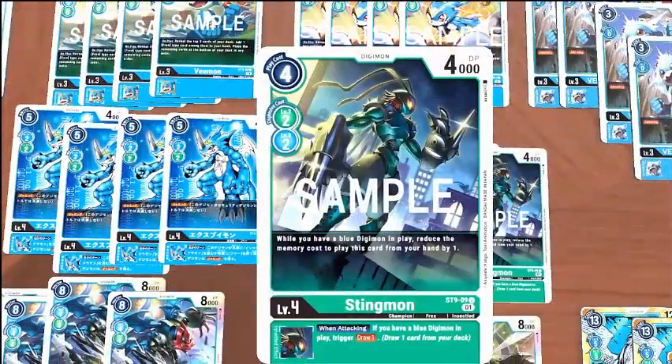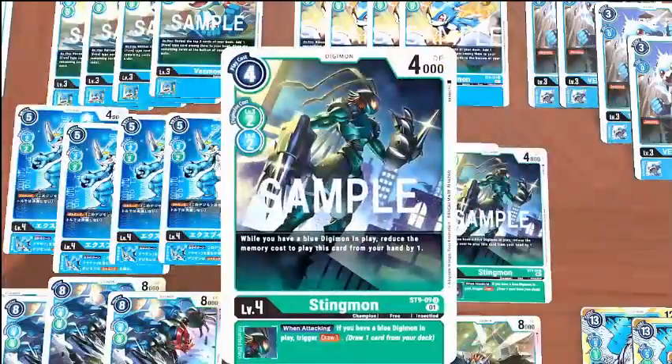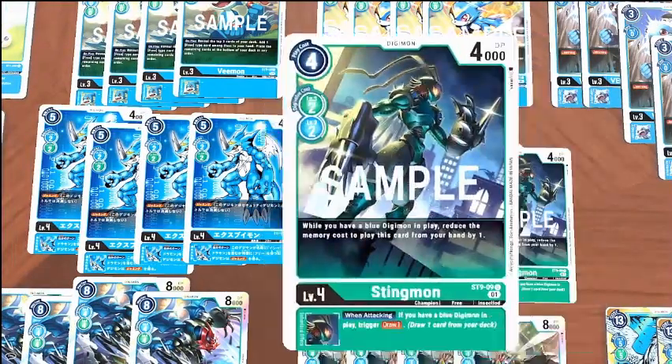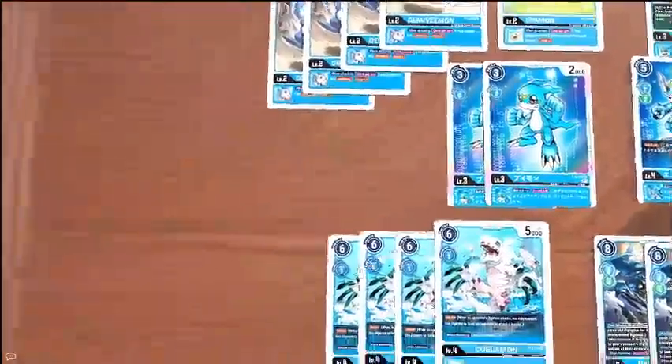We're running three copies of Stingmon. While you have a blue Digimon in play, you can reduce the memory cost to play this card from your hand by one, so it's a three-drop level four. It also has a when-attacking ability: if you have a blue Digimon in play, you get to draw one. So again, you get to draw those pieces. I decided to run this one over the other XVmon. They're both free type, which is more important here than the fact that they're Stingmon and XVmon. Getting that draw is a little more important when we have to draw into all our pieces.